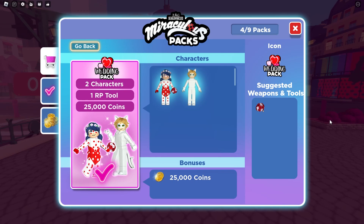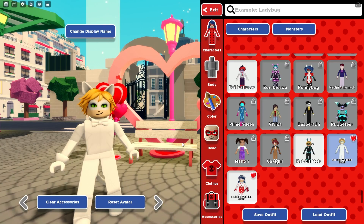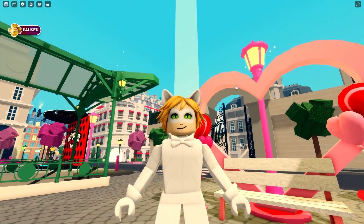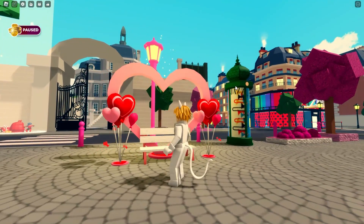As the final thing, we're going to check out the wedding pack. It goes perfect with Valentine's. So there's two new characters, a role-playing tool, and 25,000 coins. To find the wedding pack you can just go into the shop — it's 350 Roba. We're going to check this one out first. Oh, he is looking nice in a tux — a white tux, a full white tux. He's just got a little bit of a smirk there. And there's no action with this one.